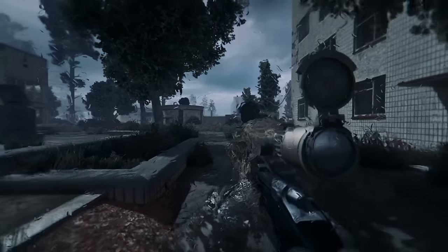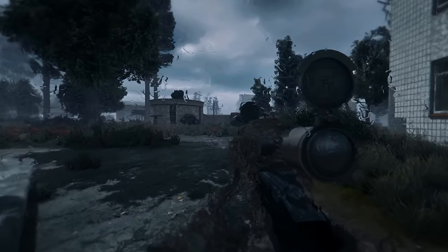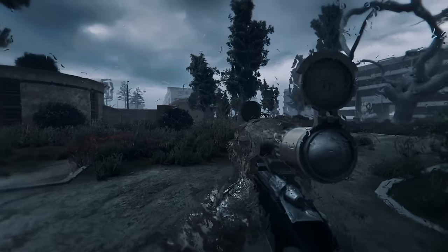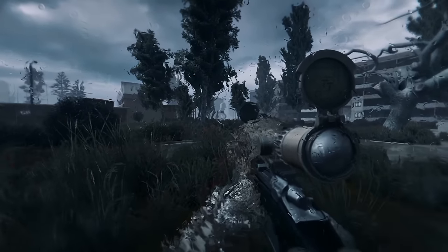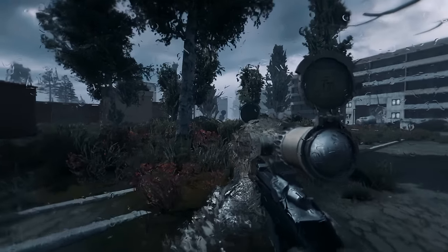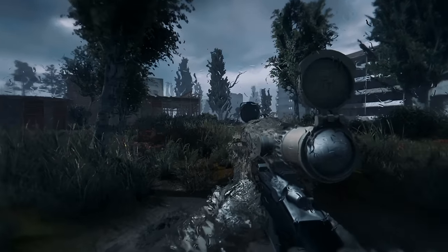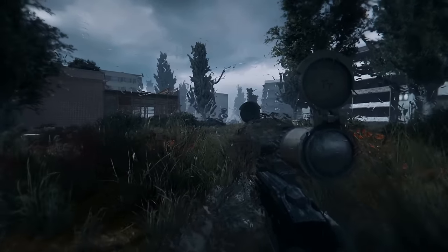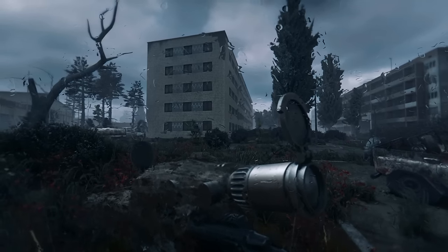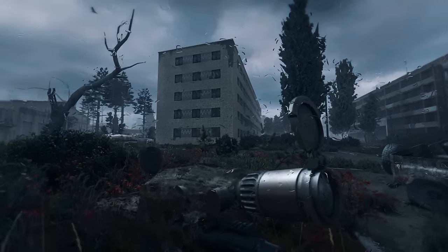We are gonna go and kill the guy I've been talking about. There is this one monolith soldier — he has a ghillie suit as well, so high value target, should be really high ranking. We have to go there and shoot him. After that, things get really interesting, because we need to go all the way to Limansk, which means going through the Red Forest. So that's gonna be a challenge on its own, especially with this ghillie suit. That is the building I'm gonna use to deliver the fatal shot.